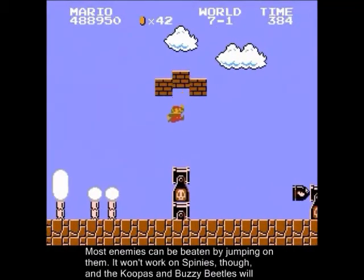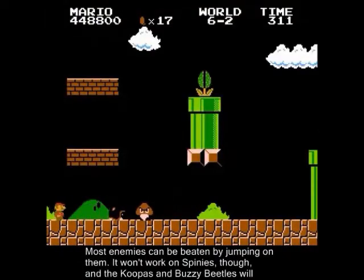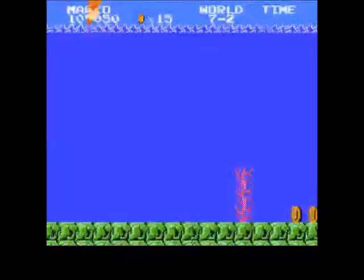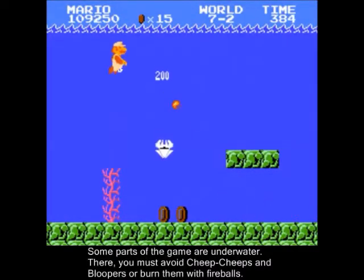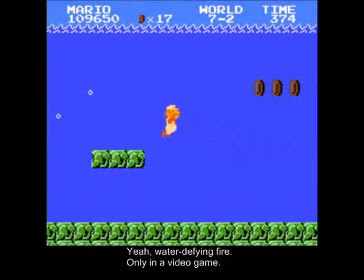Most enemies can be beaten by jumping on them. It won't work on Spineys though, and the Koopas and Fuzzy Beetles will just retreat into their shells. Some parts of the game are underwater. There, you must avoid Cheep Cheeps and Bloopers, or burn them with fireballs. Yeah, water-defying fire — only in a video game.